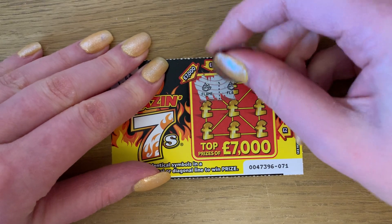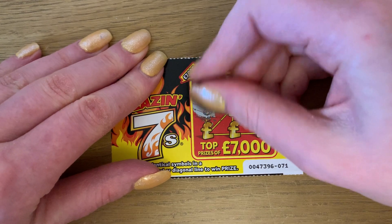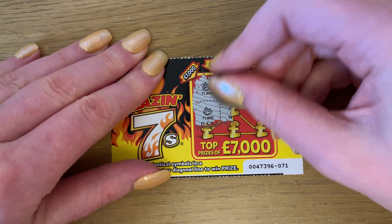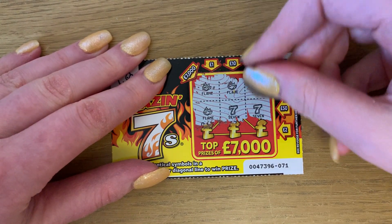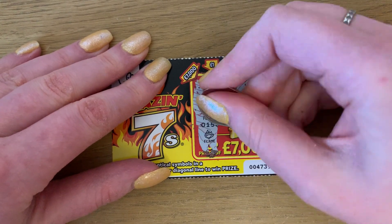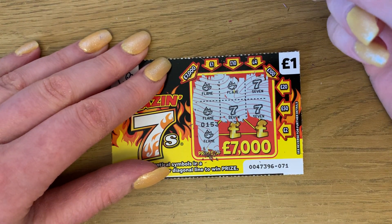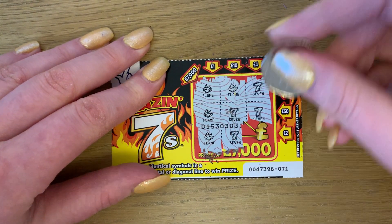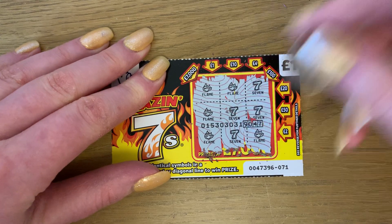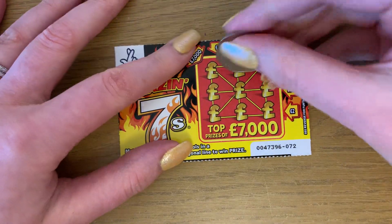Flame, flame, seven, flame, seven, seven, flame — there we go, there's our first win! That is a one pound win. Seven and flame — so we've got our one pound win there, first winner, lovely. See if we can get any more.